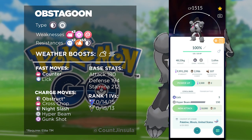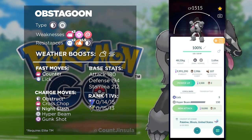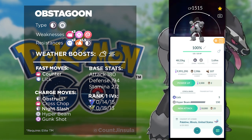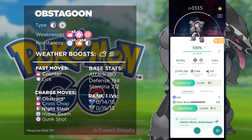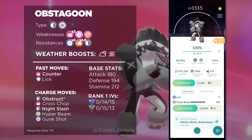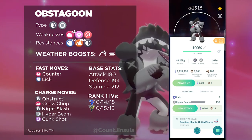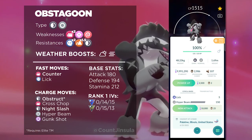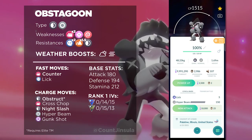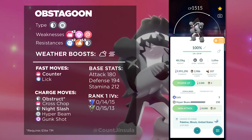The focus I want to put is going to be on the charge attack Obstruct. This is a brand new move introduced through the Galarian Zigzagoon Community Day, and there are a lot of questions regarding whether or not this move will improve Obstagoon for the Go Battle League. Based on its energy cost as well as the damage, this move ends up becoming more of a side grade to Night Slash as opposed to a straight upgrade. The key difference between Obstruct and Night Slash is the fact that it comes with a stats-altering effect. Every time you use Obstruct, it will raise Obstagoon's defense by one stage and lower the opposing Pokemon's defense by one stage. This is also going to be the first ever charge attack that alters the stats of both the user and the opposing Pokemon.